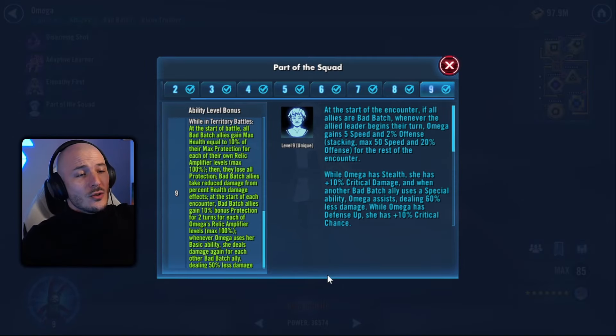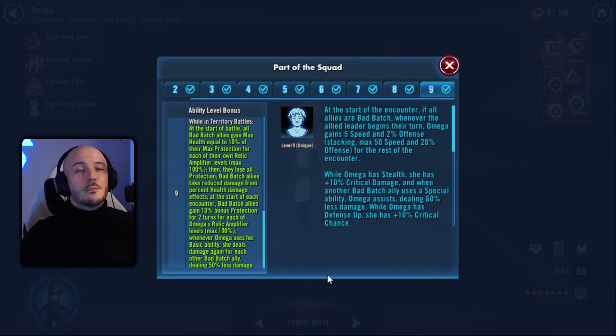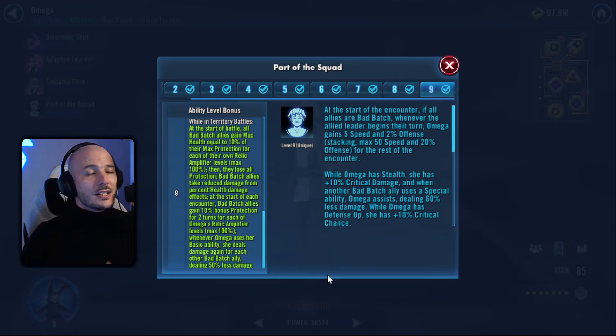But what does the Omicron actually do? Well, essentially at the start of battle all your Bad Batch allies are going to lose all of their protection — 100% of their protection disappears. But they're going to get 10% additional max health per Relic level they have. So if they're Relic 5, they'll gain 50% max health. And that makes up completely for having lost all of your protection — not really.